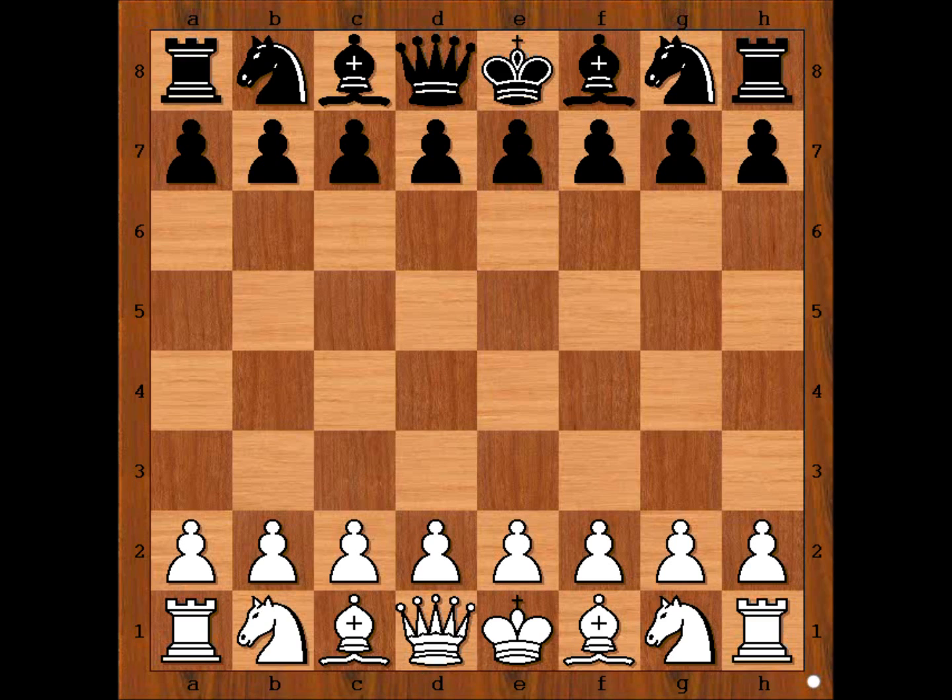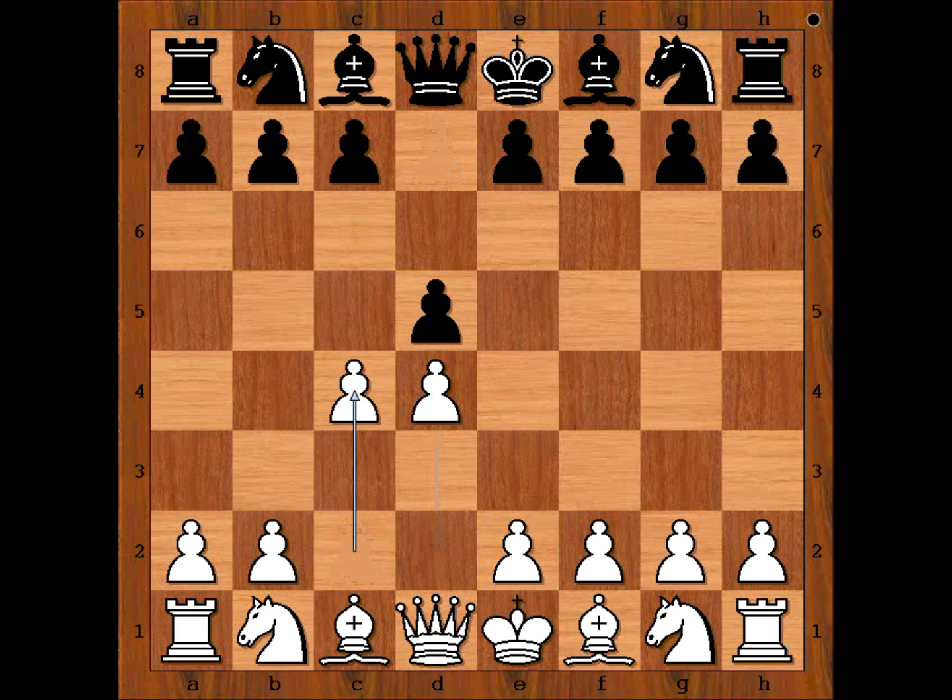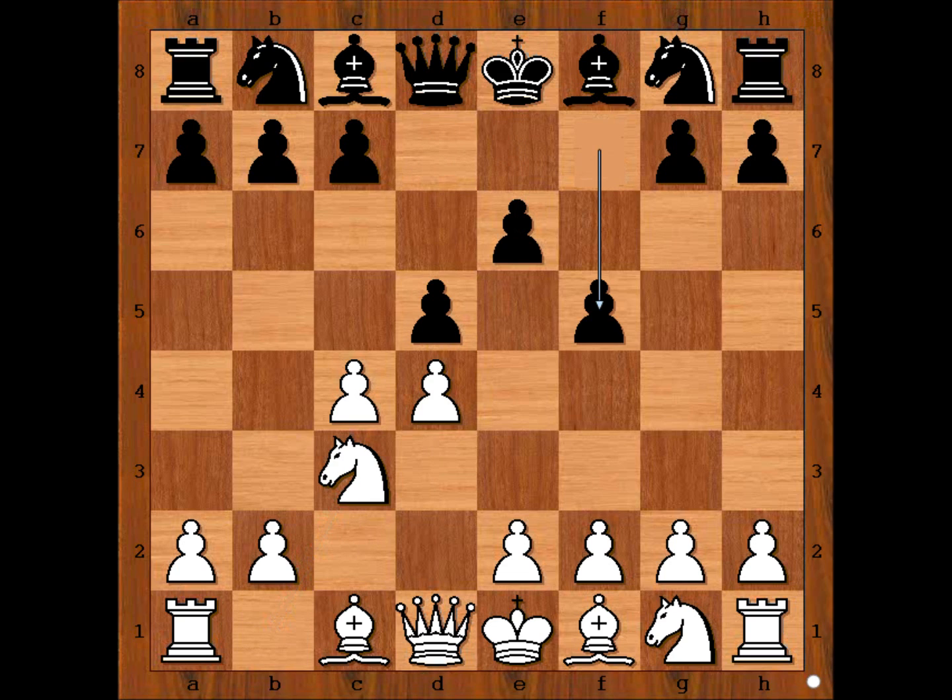In this game, Fabiano Caruana had white pieces, and he started with d4. Chester Bean played d5. c4, e6, knight to c3, and now Mr. Bean played f5, transposing to Dutch Defense. Knight to f3, c6, so this is the Staunton variation of Dutch Defense.